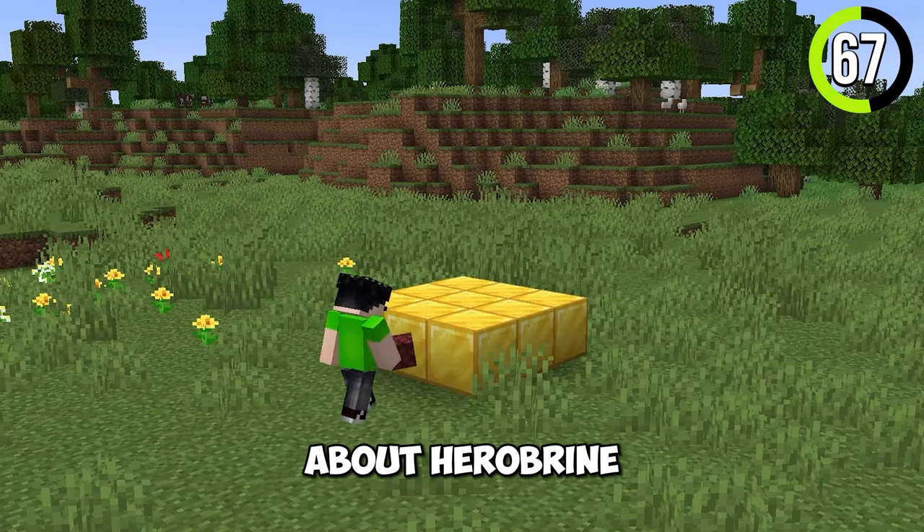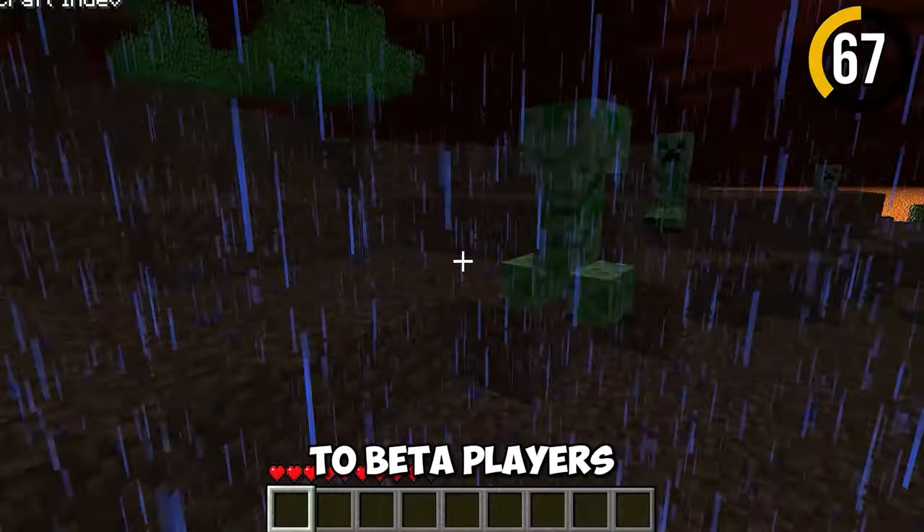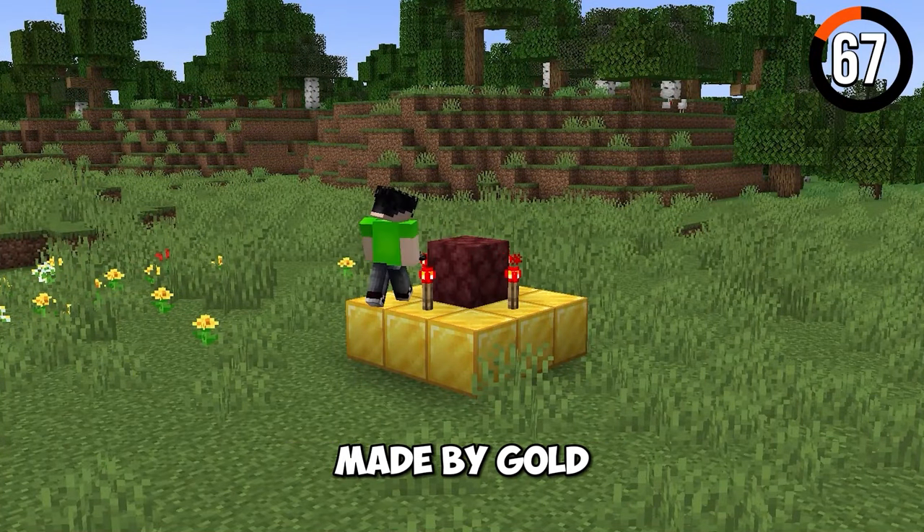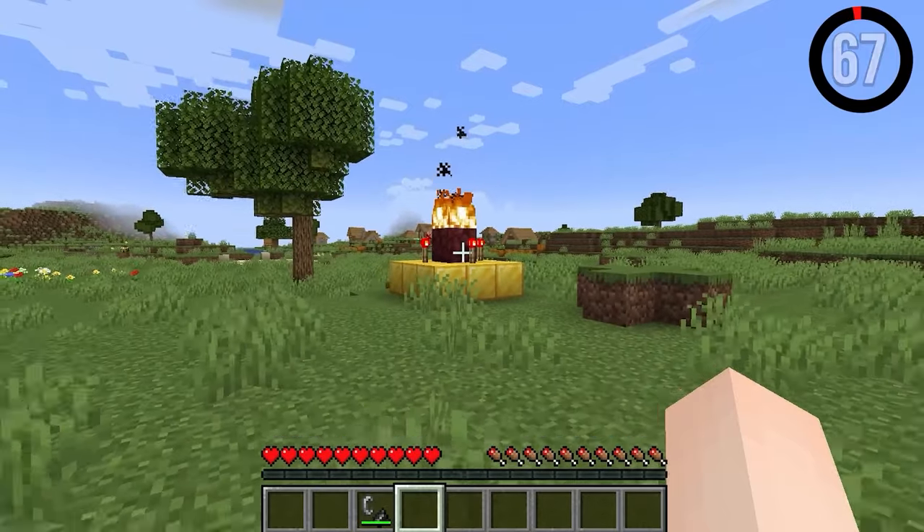We all know about Herobrine — haunting players and stalking them was nothing new to beta players. There was supposedly a Herobrine spawner that would be made by gold bricks and netherrack. Do you think this actually works?